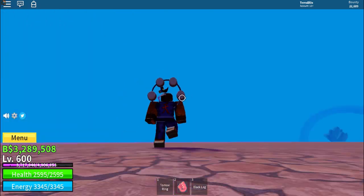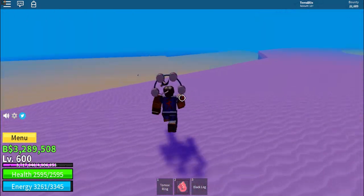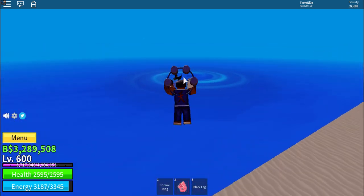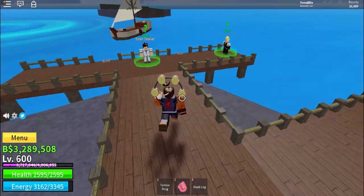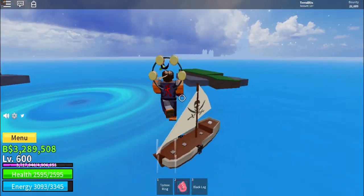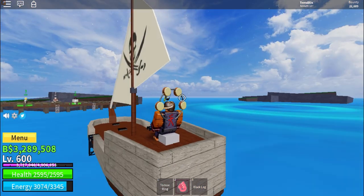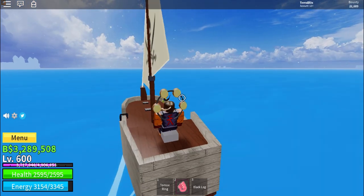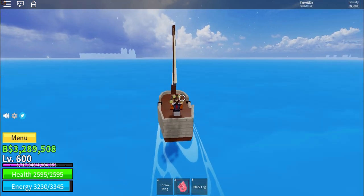So now that we got that — if you go to Fishman Island, you go through this little secret wall entrance, it's going to be right here. Now I'm probably going to go check out this new island. Let me get over there real quick. Hopefully my boat's still there. Yep, let's go. I can still see the silhouette of the island over there.